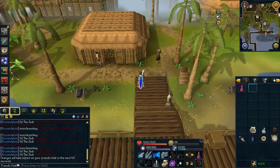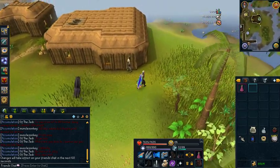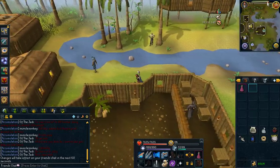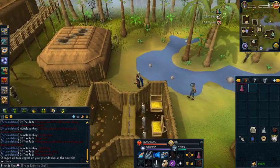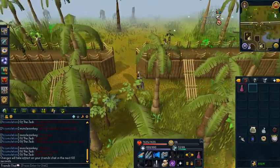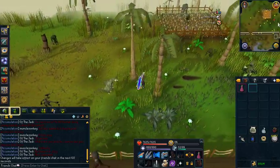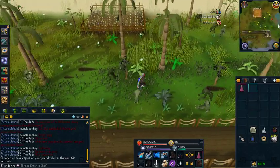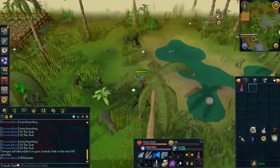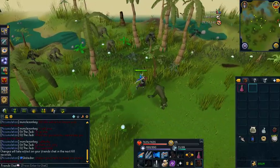Before the Evolution of Combat, you could average about one Black Mask an hour. I tried them before the Evolution of Combat, and I tried them today for about half an hour. Even though I didn't get any Black Mask drops, I can safely say you kill them over twice as fast as before the Evolution of Combat. So this means you're going to be getting at least two Black Masks an hour on average, possibly more, which means over 3 mil an hour on average. They also drop quite a bit of Crimson Charms, which is really nice, and quite a bit of herb seeds — like Lantadyme Seeds, Dwarf Weed Seeds, and some higher-level herbs — so you might make a couple hundred K from those as well.